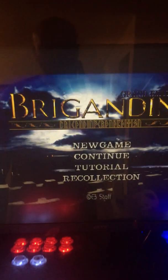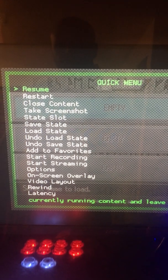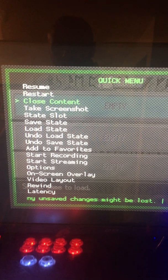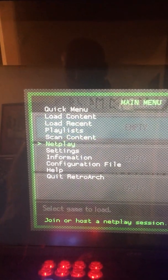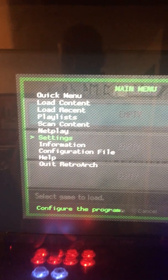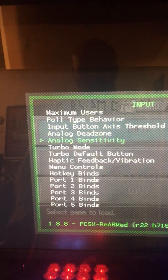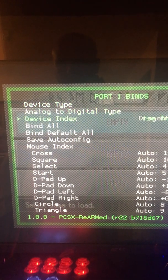Alright, game's starting up. Alright, so then we're going to come here. It's not in here, so you actually have to go back, go to Settings, go to Input, go to Port 1 Binds.